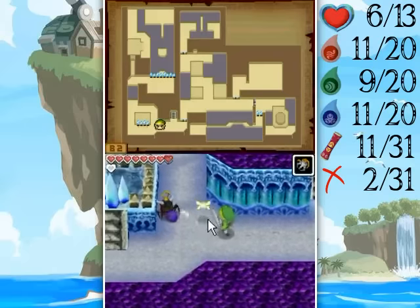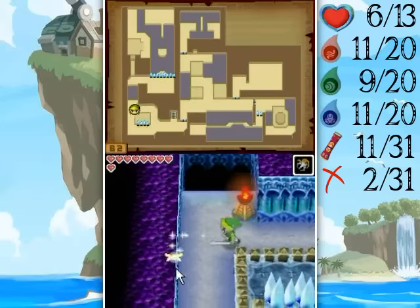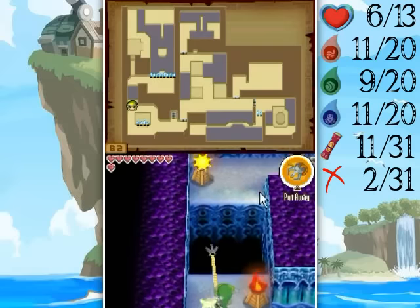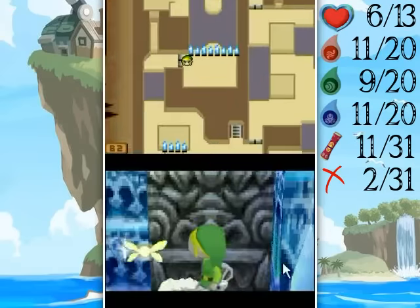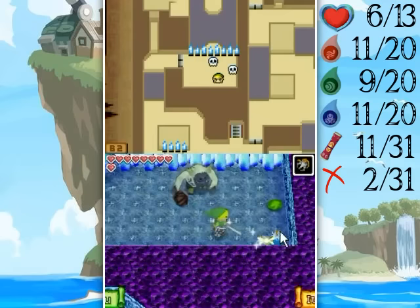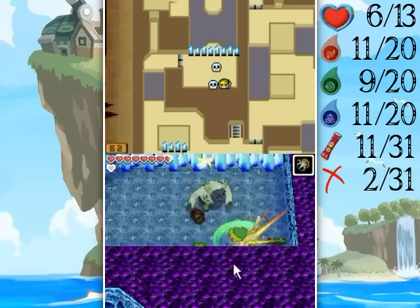Hello everyone and welcome back to the walkthrough. Hopefully I've got my marbles back because wow, I was doing terrible last part. Well, I mean I was making progress, but anyway — grappling hook, we got that in the last part. We are really raring to go to collect stuff at past islands that we had to leave behind because of treasure we didn't have at the time.